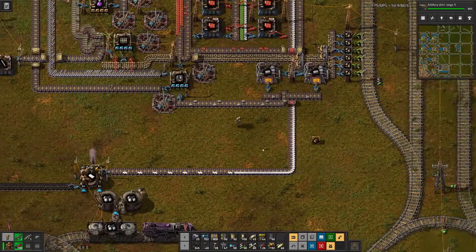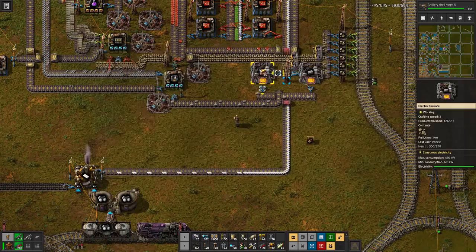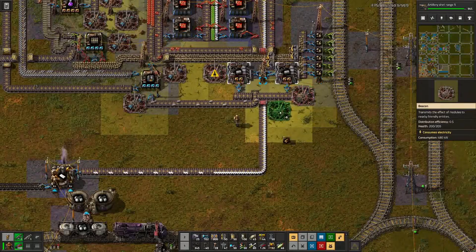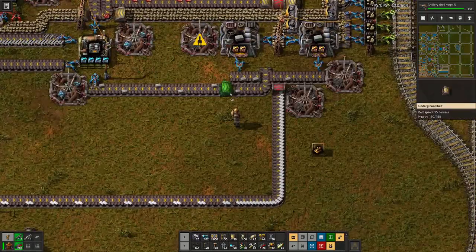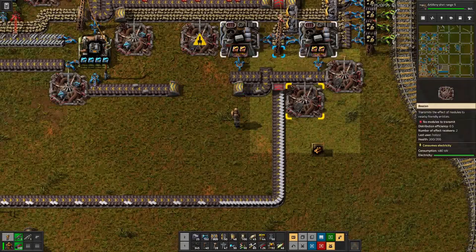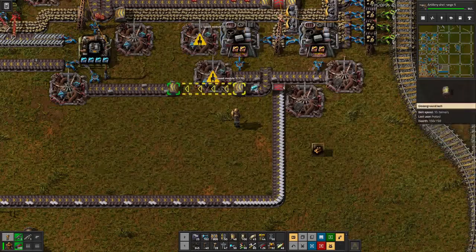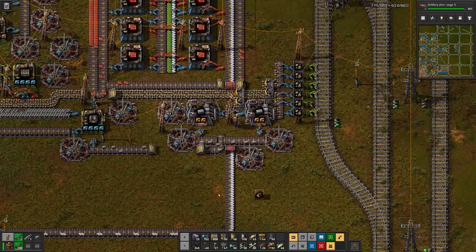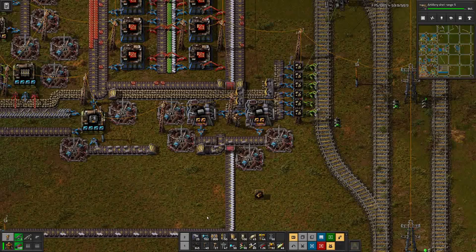We can see stone is a bit on the slow side. Let's add productivity in there, and then have two beacons per furnace — that of course needs power. That should get us enough stone, and yeah, that's looking better.